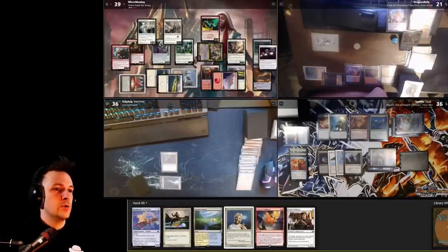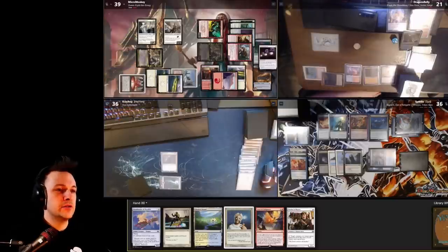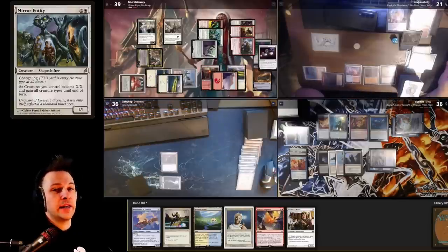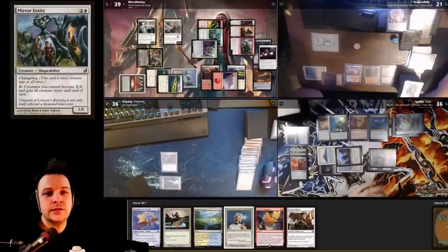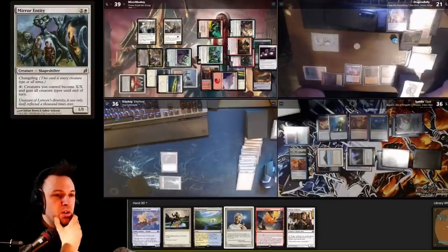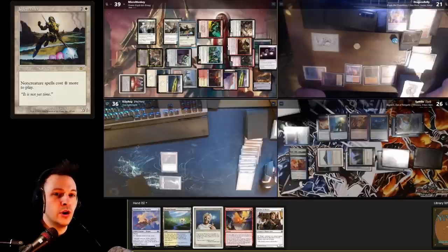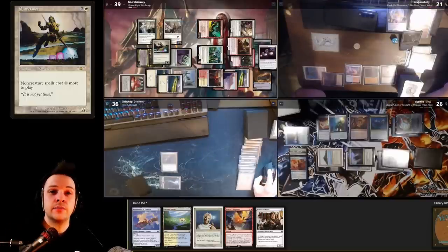He assigns no blocks so we deal ten total damage. I tap three mana plus a treasure to cast Glowrider — non-creature spells cost one more to cast — and pass the turn. We're building a huge board state for an overrun win. There is a Divergent Transformation threat, but he needs to go through two rule of law effects and three creatures increasing his casting cost. I'm super happy he exiled his Cyclonic Rift and Dress Down is gone. After Mox Opal, the Rule of Law forces him to pass.